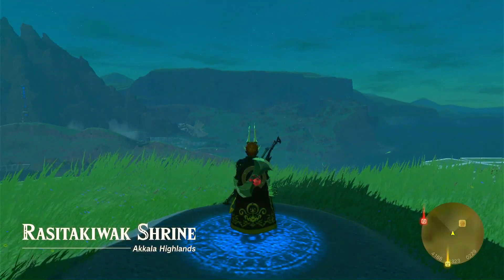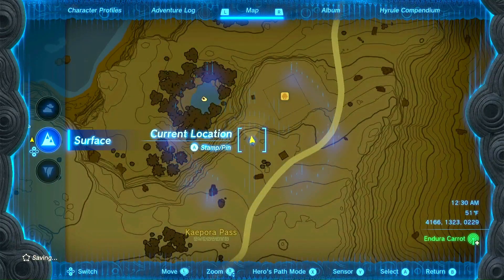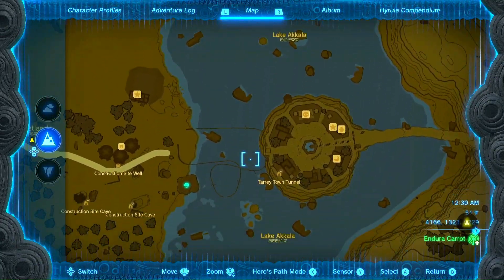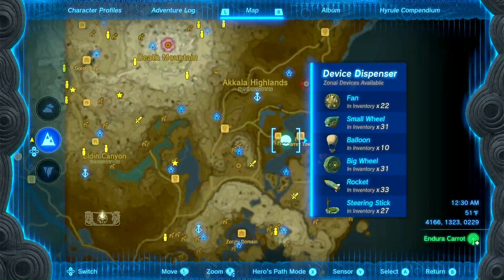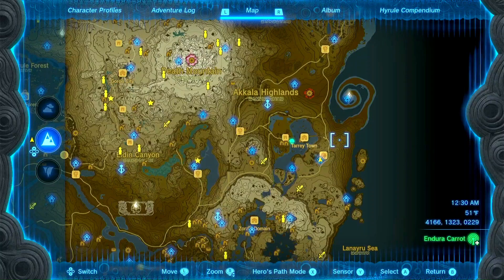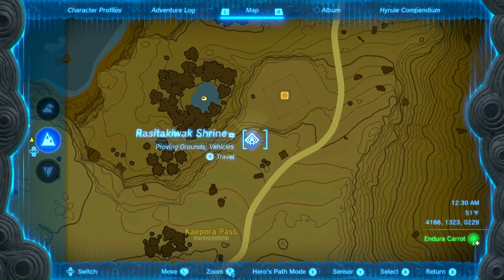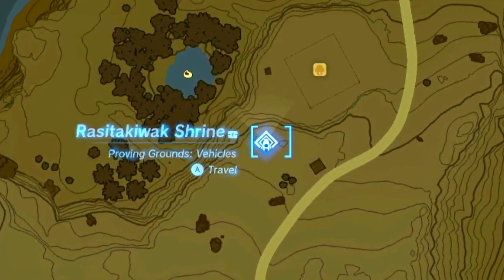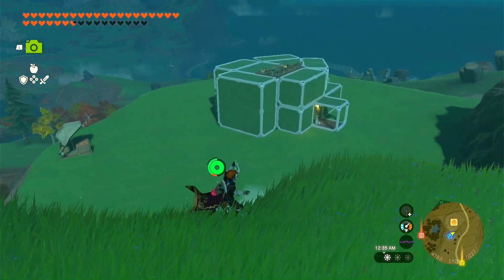What is going on everyone? In today's video I'm going to show you how I designed Link's house in Tears of the Kingdom. If you're not familiar with Link's house, it's located southeast of Tarrytown. You do have to do a few quests within Tarrytown before you're able to build Link's house. Once built, it's easily accessible by using this shrine located right here. So let's head over to the house and check it out.